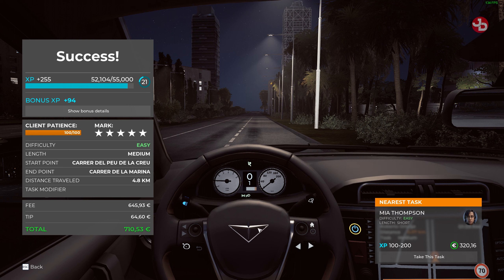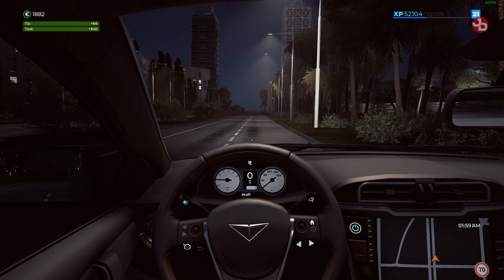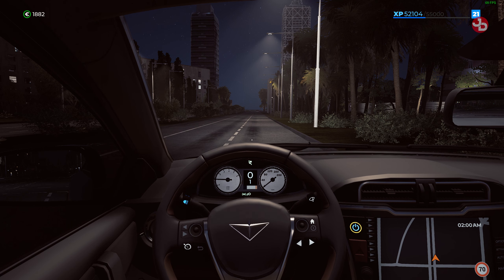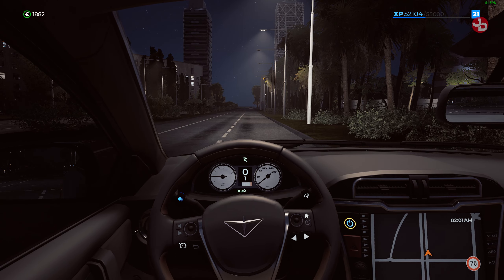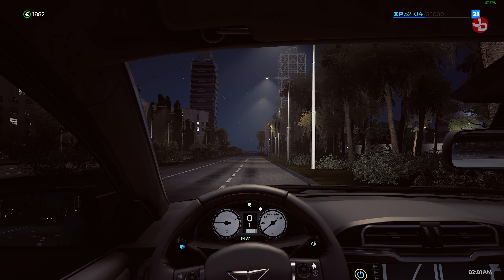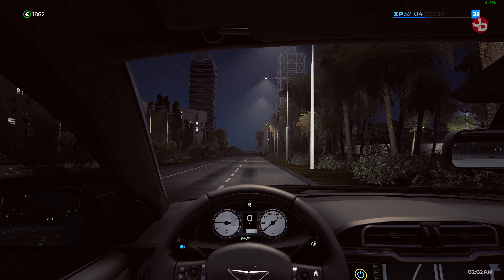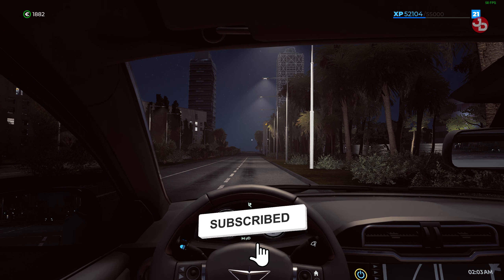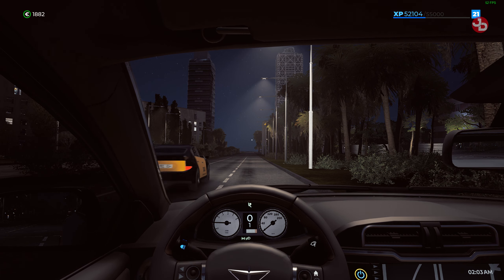So yeah, guys — Update 4 for Taxi Life: A City Driving Simulator is out now. Check it out if you want. One passenger got out but three seem to be missing — they should fix that bug. They need to get it together and give us some head tracking or steering wheel turning cameras please. Don't forget to share, like, favorite, subscribe, hit me on the comments and let me know what you think of this new update. Hit that bell icon for more awesome content. I'll see you all soon — Jimmy Dali, toodaloo!